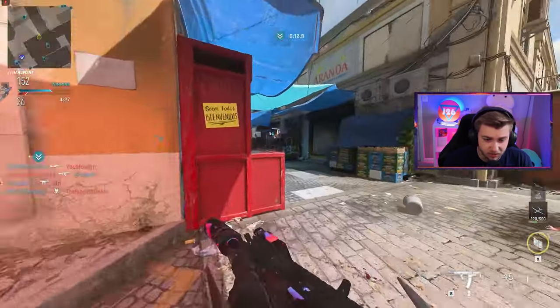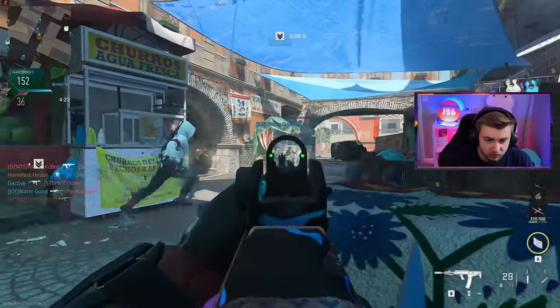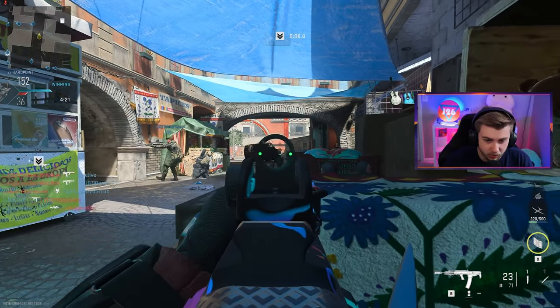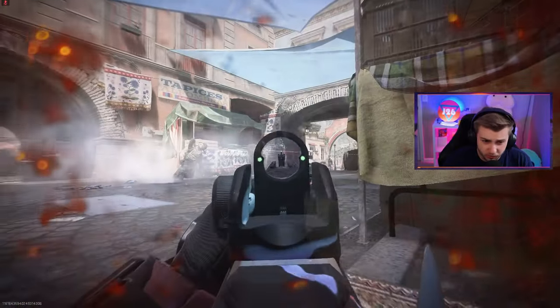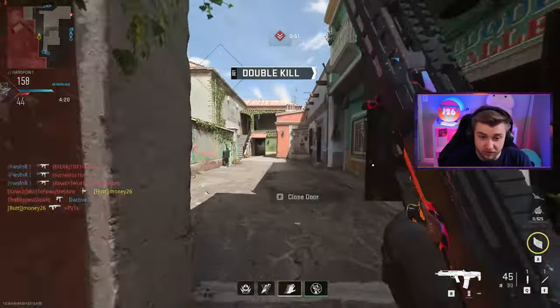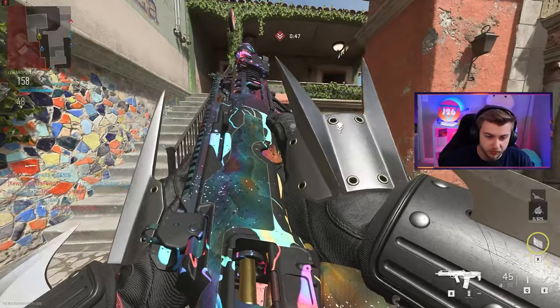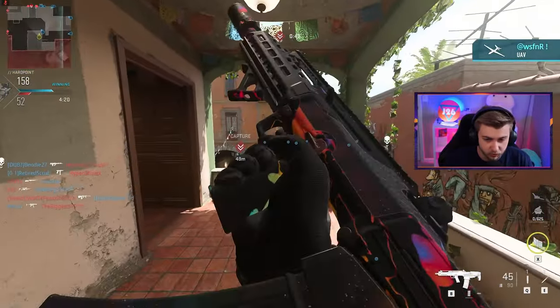I'm glad they added some nice camos. The last event camo was kind of like a knockoff gold - still decent looking but not like 'oh man I really need this camo.' They had some pretty cool ideas like a paint splatter and one being a painted train car, which is sweet. Right now I'm rocking the one from the ISO 45 - the prismatic is beautiful. I like this camo so much.